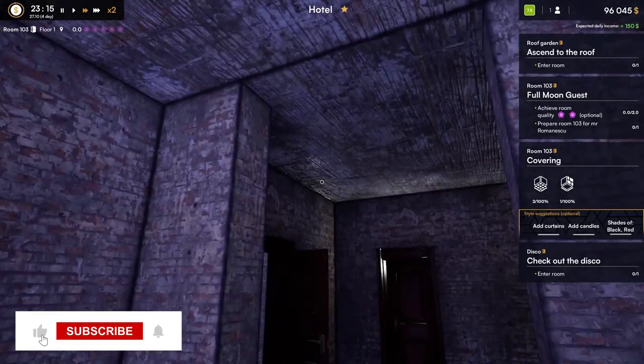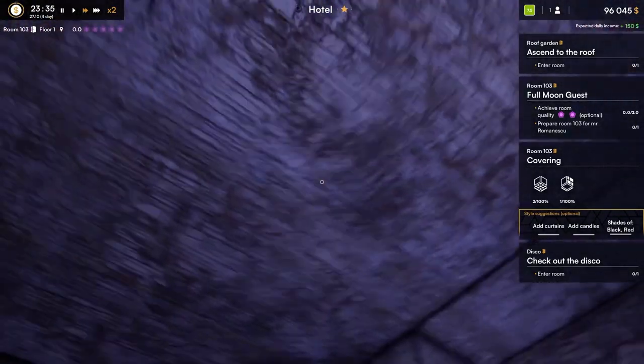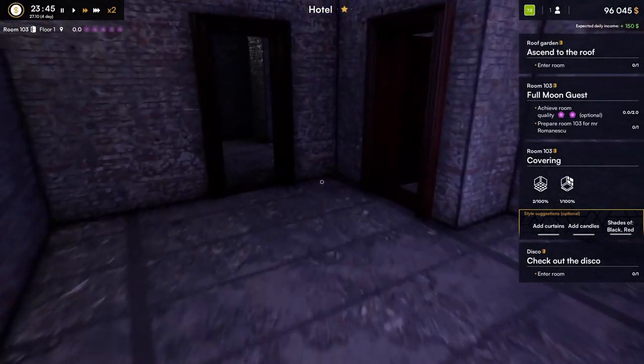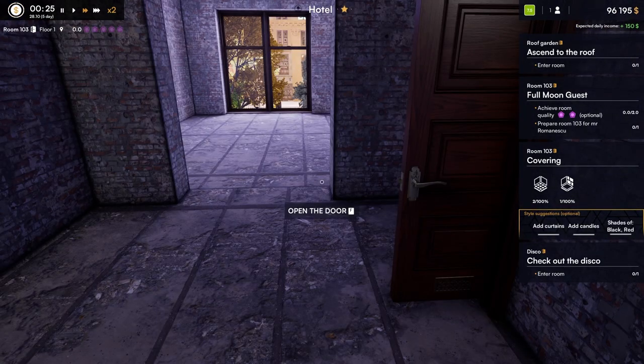So now we get to go ahead and actually start putting this room back together — this room and the bathroom. Once again going to do a very quick little time-lapse with that. But just before we go, I do want to let you know it does say: add curtains, candles, shades of black and red. So those are some of the things I will be looking for in the design process. I will return to you in just a moment.